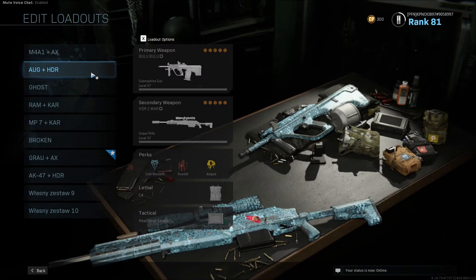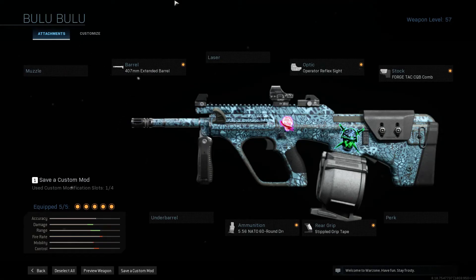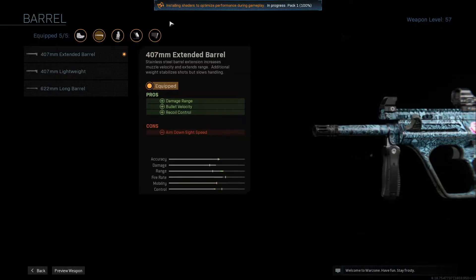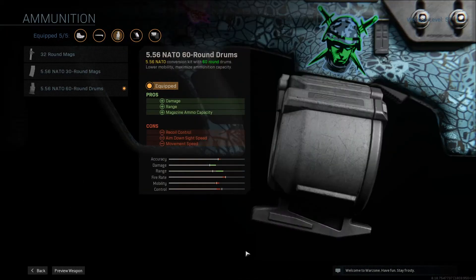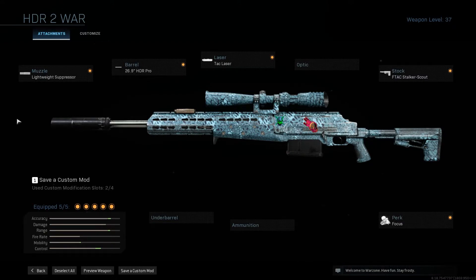My second loadout for close range is AUG. It has very good movement speed, better hip fire and better recoil control. My secondary weapon is HDR, which I showed before.